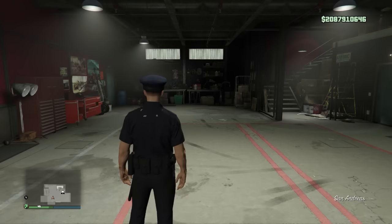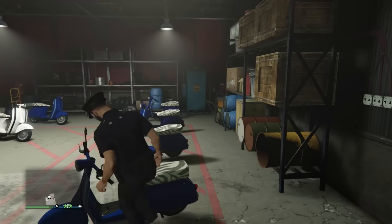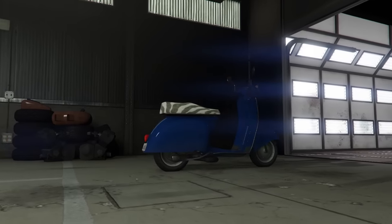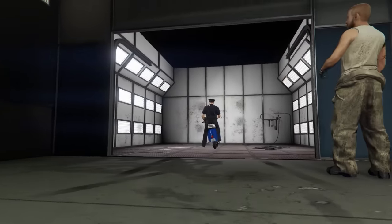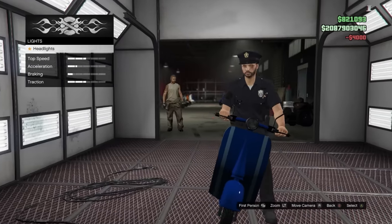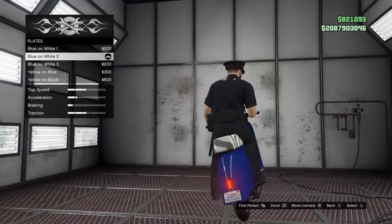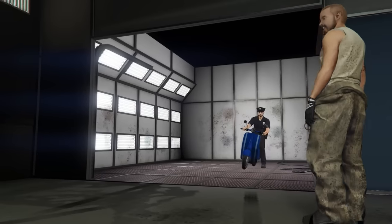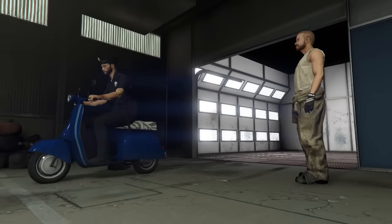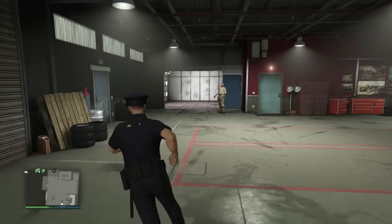I sold three right off the bat and got about $797,000 for each. Now, you do need a full garage of Fagios — as you'll notice, one of them ended up selling. When you sell the duped version of whatever car you're duping, it also sells the Fagio that you customized inside the bike shop. As you can see here, I'm doing it all over again — just doing the armor, brakes, whatever the cheapest options are. Keep it as cheap as you want. Once you do that again, exit out of customization, get off the bike, run back outside, get into your Sultan waiting there, and drive it over to Benny's, sell it, and repeat the process.